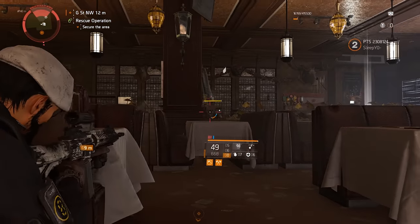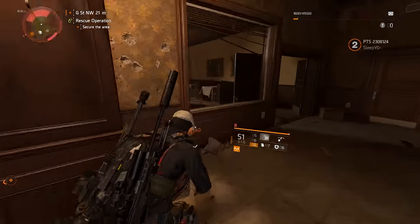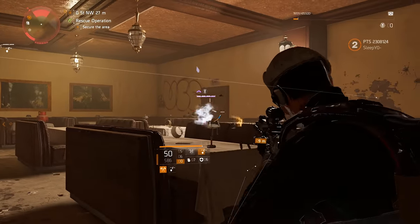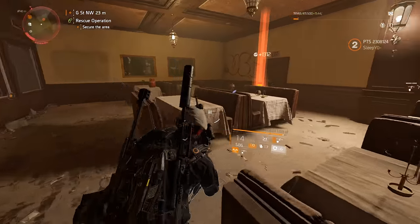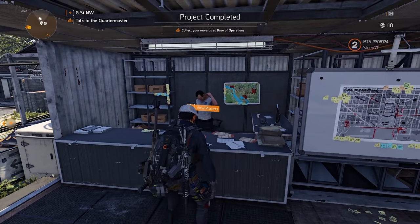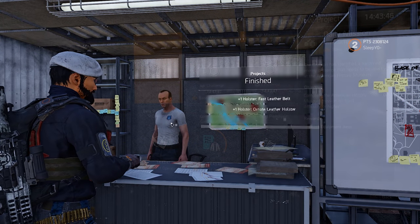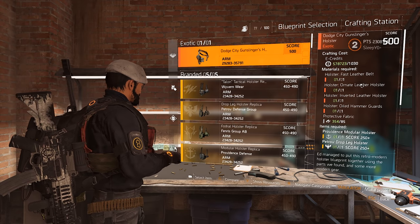Then some Black Tusk NPCs appeared and I realized that was the right bar. You just have to kill the Black Tusk NPCs — one of them is a boss and that boss will drop the last piece. After that, go to the projects guy at the Base of Operations, claim your projects, then head to the crafting bench and craft it. That's how you get the exotic holster.